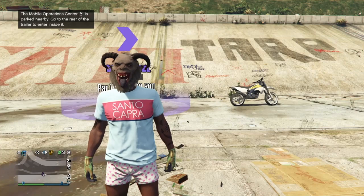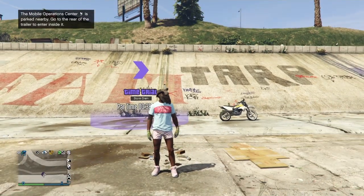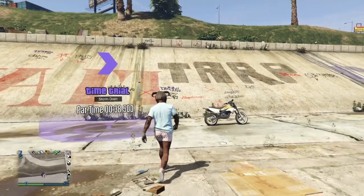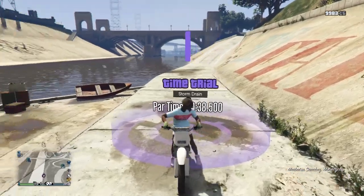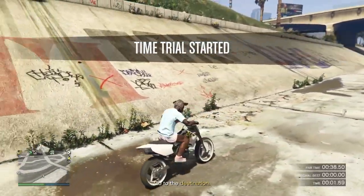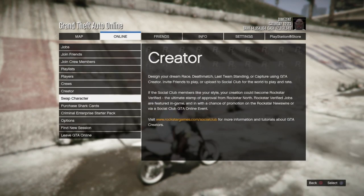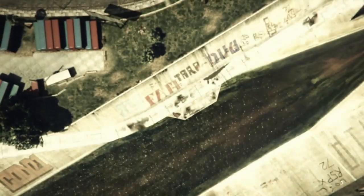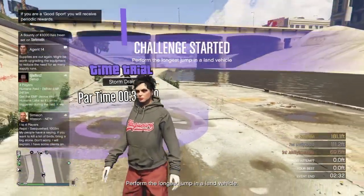Once you have your mask on and all of these components, make your way over to the time trial and start that up. If there's an event going on in your session you don't even need to come to the time trial — just swap characters. Since there's not an event going on, I'm going to use the time trial. Hit right on the d-pad to start it up, then press Start to bring up the options menu and swap characters.